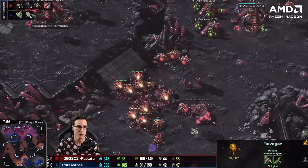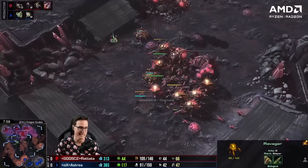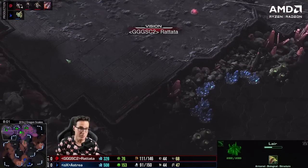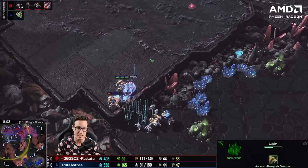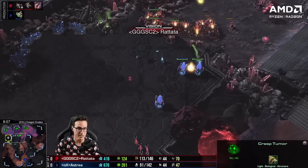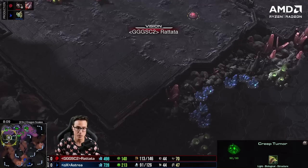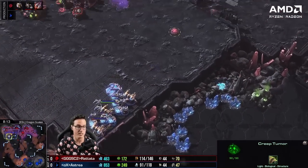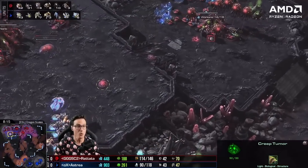But Rattata seems to have held. He's going Roach Speed now, more Ravagers, more Lings. But wait — Rattata! Remember what we talked about? He didn't have Overlords in his main, and he hasn't fixed that issue. Oh my god — he doesn't realize. He pokes forward and thinks he's retreated home, but Astraea is inside his main. The call is coming from inside the house! Rattata!